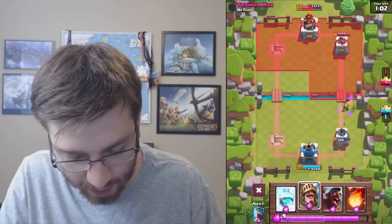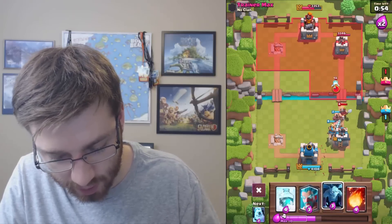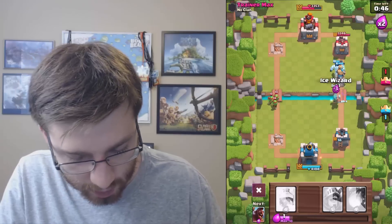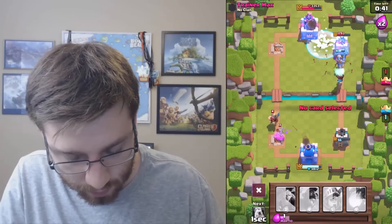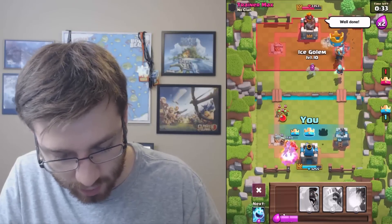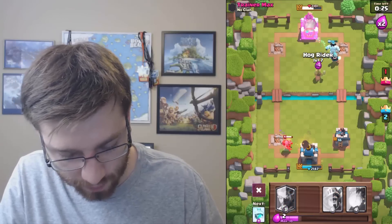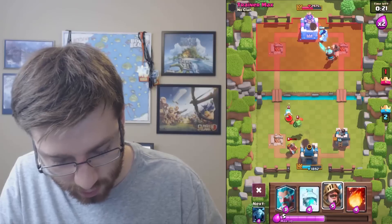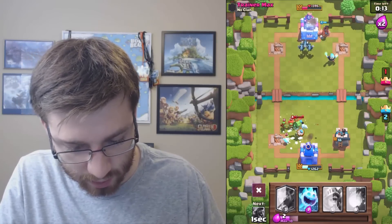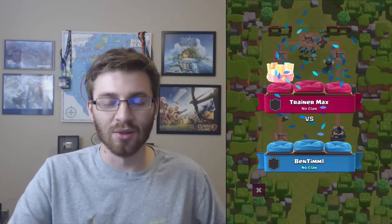These Spear Goblins, chip damage for sure. Let's do our big push — Arrows missed the tower this time. Ice Spirit is in the back too, keep that in mind. Trying to take his tower while he's trying to kill me. Hog Rider, Ice Spirits, everything — it's going to be close. We got it! Sweet — we beat him twice in a row, two to one. We won the best-of-three series!